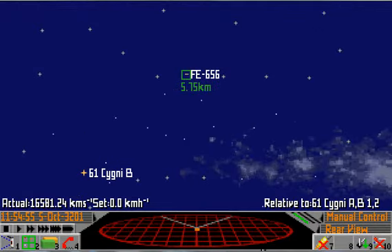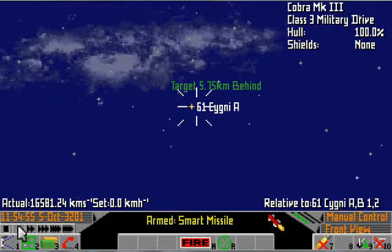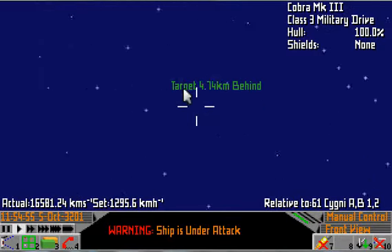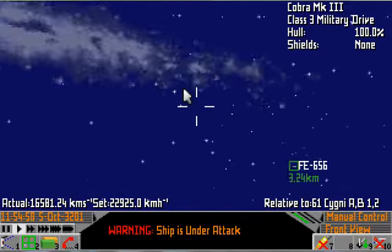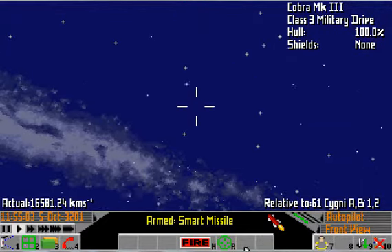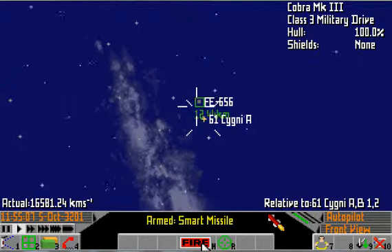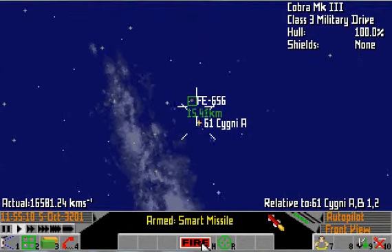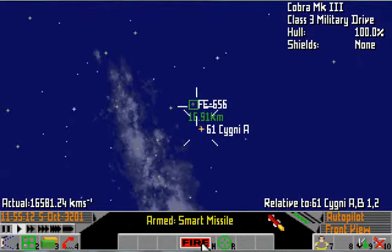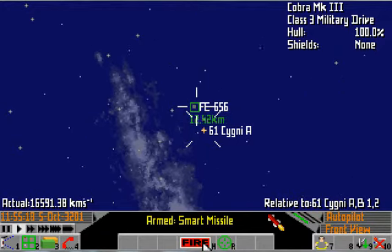Oh bloody hell, that's a big ship — Cobra Mark 3. If only it had one megawatt beam, that's interesting. I would have expected a ship like that to have a bigger laser on it.